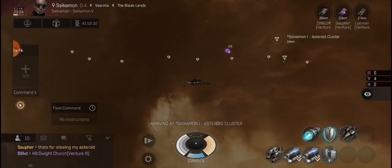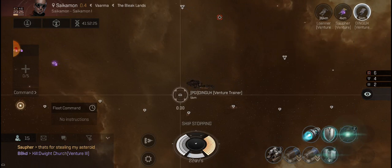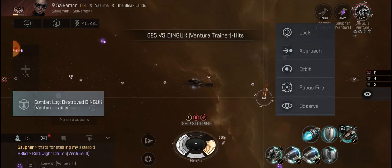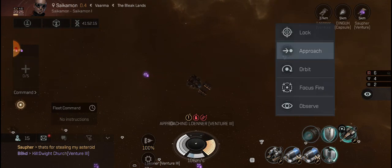Ready? Hold on, hold on. DMGK team — you got your warp disruptor on him? Yeah — oh, he's just a trainer. Approach the other one.